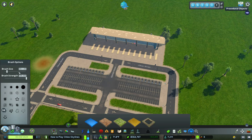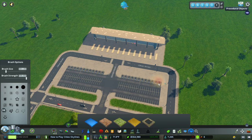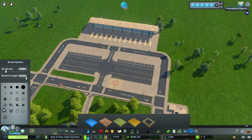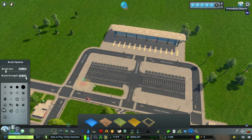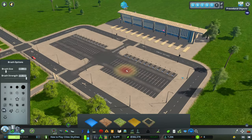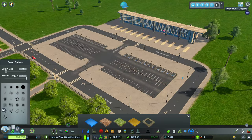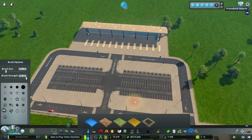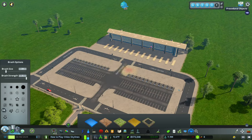As we start to build up our lightly-detailed bus hub, we're going to use the surface painter mod — also on the Cities: Skylines Steam Workshop — because I want to get rid of that grass. As this build continues you'll see exactly why I do that. So far so good, I like the look of this.